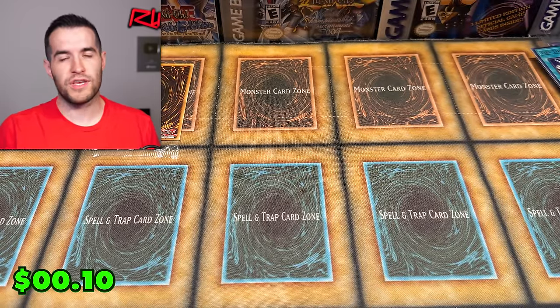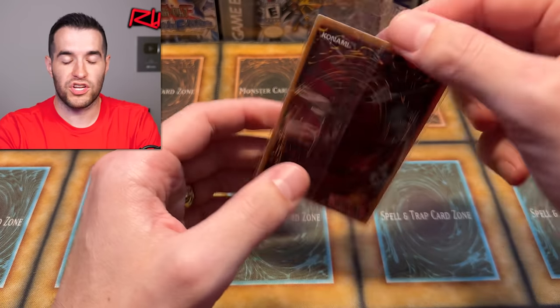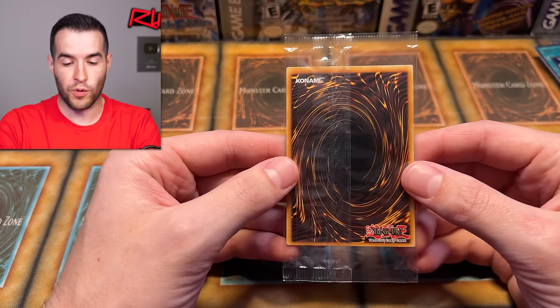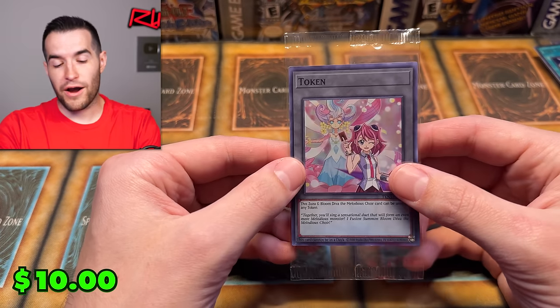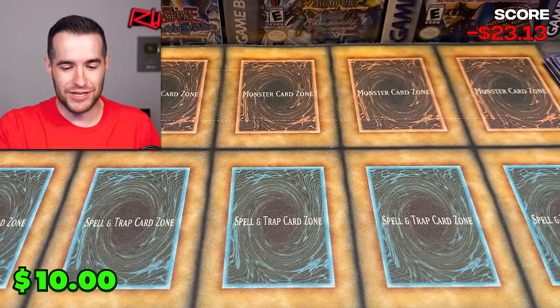So 16 packs, two secrets, one ultra — not terrible. If you guys have enjoyed it, make sure to subscribe to the channel before we reveal the final token. We're giving away one of these sealed boxes to one of you guys. Here we go — it's the Melodious token. We got the Melodious token. Not too bad of an opening, but these are a little iffy. I don't love them personally — not super excited to go buy them again. It's cool to get the tokens, but there's not even a Kaiba token, so that makes it a little sad.